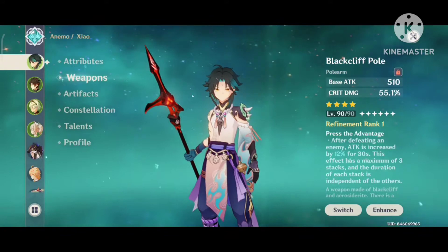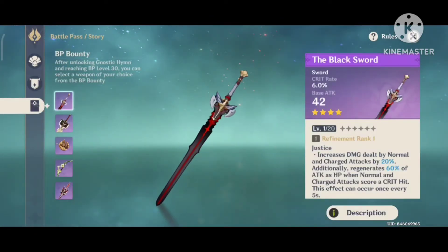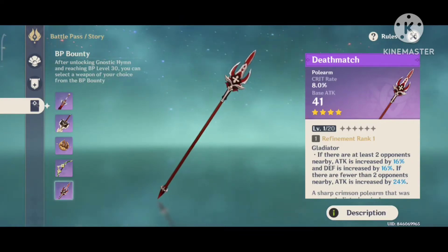Weapons. The best F2P options are Blackcliffe Pole and White Tassel, since they both have crit stats. Prototype Starglitter is a good option too.